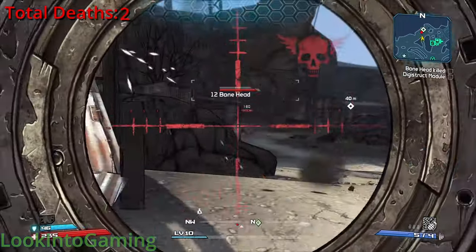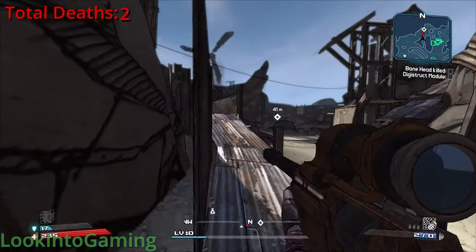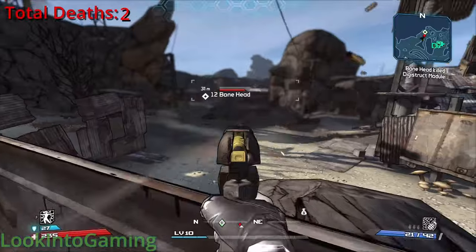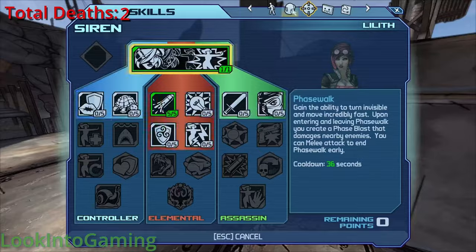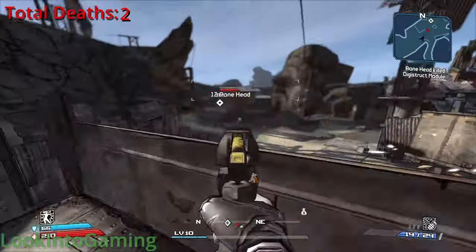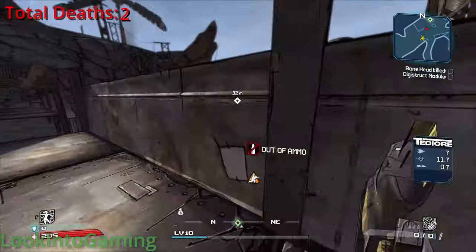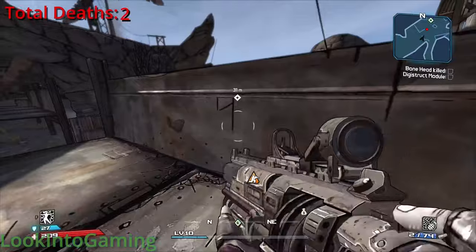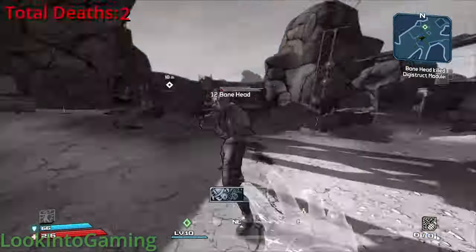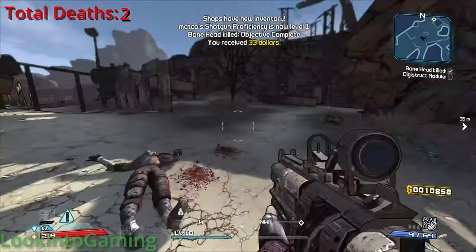The next main objective is to kill Bonehead. Even after doing all the missions up to this point, I'm still underleveled for this fight. So in a rare change of strategy for me, I decided to play the fight slowly and tactically. Normally I would just rush in and hope for the best, but since I know how difficult this fight is, I'm not just going to run in and die for free. Unsurprisingly, this worked wonders, and now I can move on with the main story.